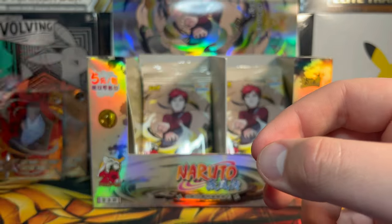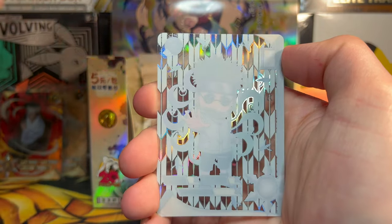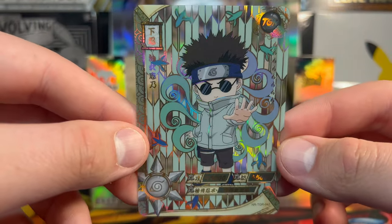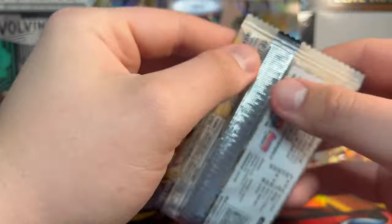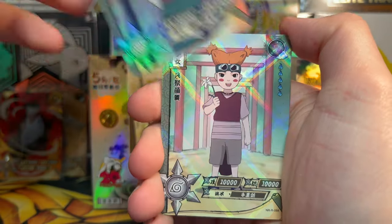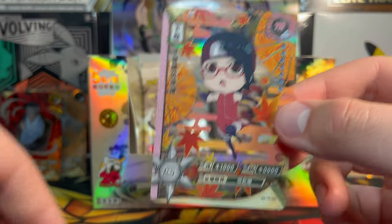I lost track of how many packs we've actually gone through. We got Neji, SR Rock Lee, Kakashi, this lady, and no hitters in here. TGR Shino with a surprising lack of bugs on this card — I mean there are tiny little bugs but those look more like birds. Just in case I didn't mention it, TGR is a step above the base TR inserts. Next pack: we got Might Guy, frog Moegi, Neji, SSR Kakashi — we're not after those SSRs and they just keep giving them to us — and another TR Sarada on the end.